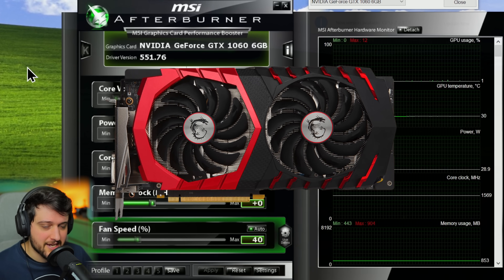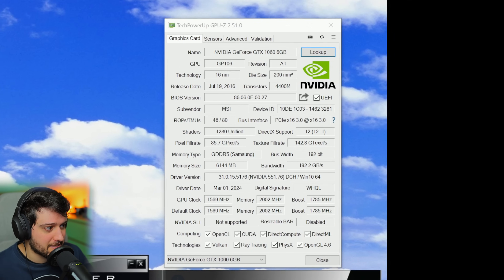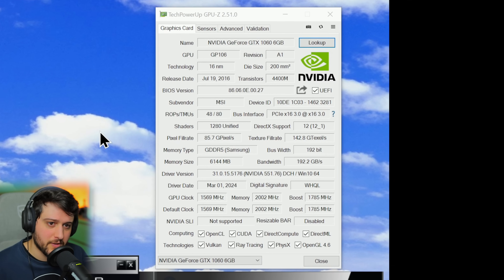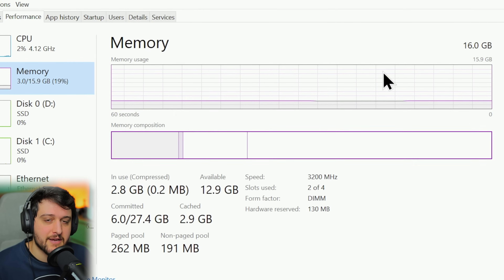This is the Gaming X version of the card. We are running it with the latest Nvidia drivers and I'm not manually overclocking it. You can see all of its specs right here in TechPowerUp's GPU-Z as usual, and over on the left we're pairing it with a Ryzen 7 5700G and 16GB of RAM.